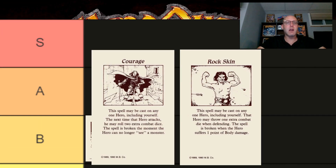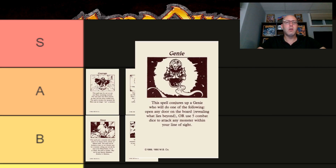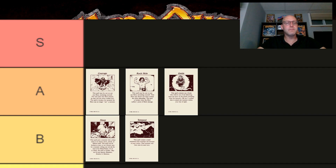In rank A, I put Courage and Rock Skin. These are great spells for buffing up a character, but they come with trade-offs. Courage gives you two extra attack dice, but only lasts as long as you can see an enemy, meaning you must take a turn during battle to cast it, and once the battle is over, so is the spell. Rock Skin gets rid of those problems — you can cast it at any time, and it stays in effect through battles and exploration for as long as the targeted hero does not take damage. The trade-off is that you only get one extra defend die instead of Courage's two dice. Genie also gets placed in rank A as the strongest of the three original attack spells. An attack with five dice is very powerful, but you still have to roll for skulls and the enemy still gets to defend. And don't use Genie to open doors. Just don't do it.